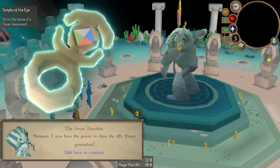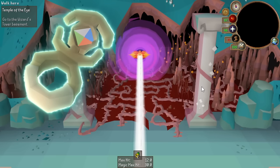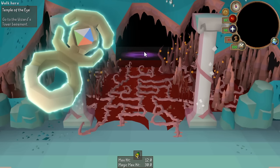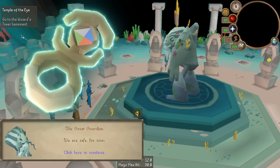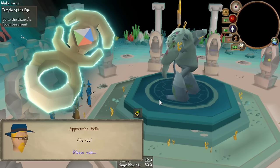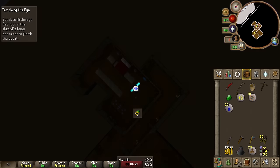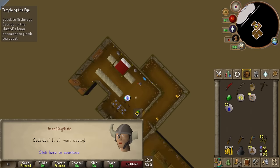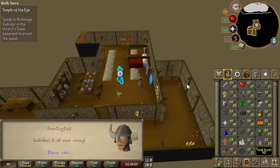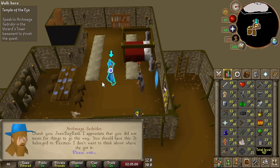The Ring of Elements is absolutely insane for Ultimate Iron Man because it teleports you to four locations: the air, water, earth, and fire altars. Especially the earth altar because it's next to the sawmill, which means if I need to do construction I can basically plank super fast with just a teleport. Each teleport only uses a law rune and one of each element, which you get from doing Guardians of the Rift anyway - it pays for itself. Amazing general purpose traveling item and also amazing for construction.